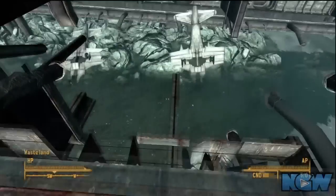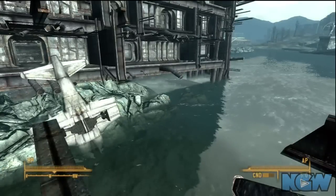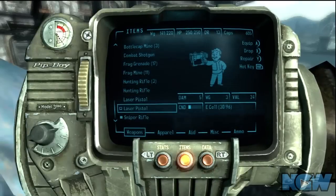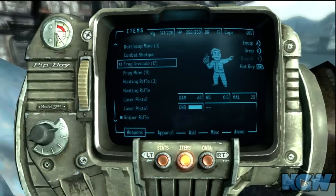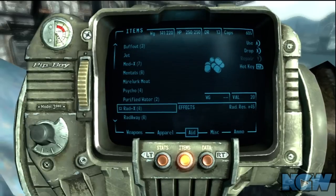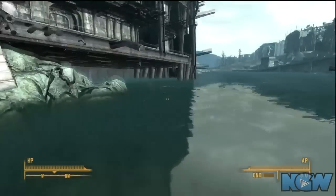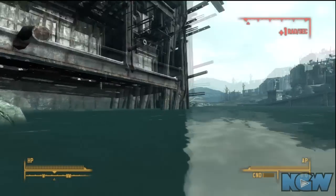Make sure you turn your light on before you drop in the water. Pop some Rad-X if you want — I did, but you don't have to. Drop in the water, we're going to do some light swimming, and I'll see you in the next video. We're going to go find Pinkerton.